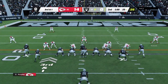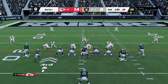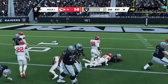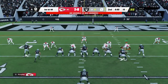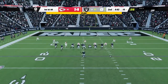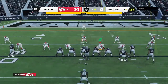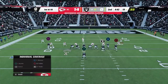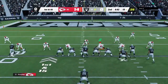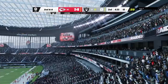Play number seven on the drive, third and a yard. They try to run for it with Jacobs, and he'll have the first down, getting this one to the 14-yard line. First and ten at the 14. There's a whistle — a Raider lineman was moving. They accept the penalty, pushing the offense back five, first and 15. Jacobs again gets nine from the 19 down to the 10.